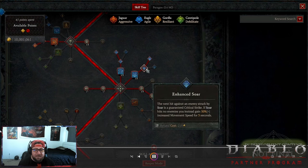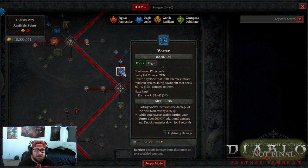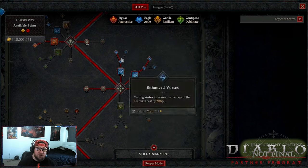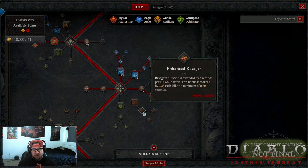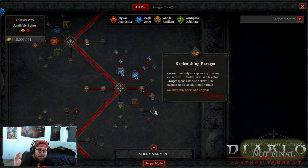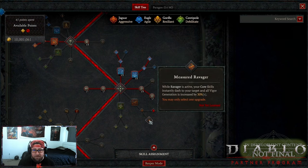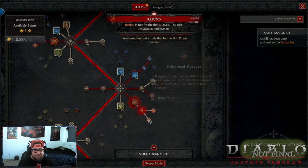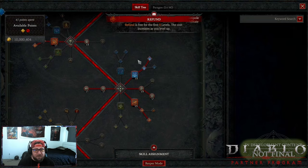The skill tree at first seemed like it might be complicated with all the different spirits, but your powers are very strong. One standout mechanic is charges on your skills — you can use multiple skills back to back instead of waiting on a cooldown. The skills still have cooldowns, but the charges make the builds flow so much better together.